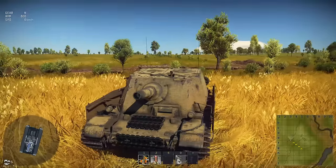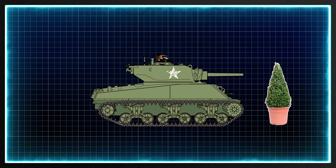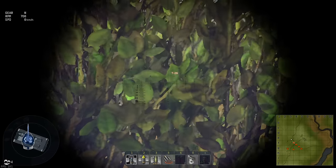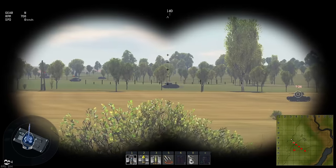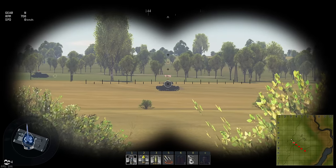Before we go I want to show you a little trick - the binoculars shot. The binoculars simulate the position of the commander spotting from above the tank, so the point of view is usually a meter or two above the gunner's point of view. This can be a major factor when you're firing from behind a bush, where the bush would be blocking your gunner's side but not the binoculars side. Whilst in binocular view, you can press your firing button to automatically aim your gun, and you can even hold down the fire button and move around your view - the gunner will follow.